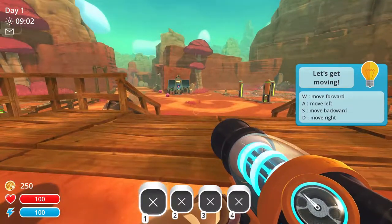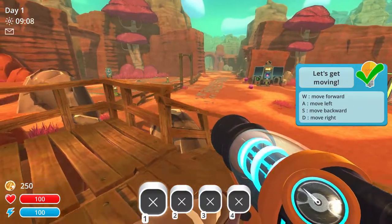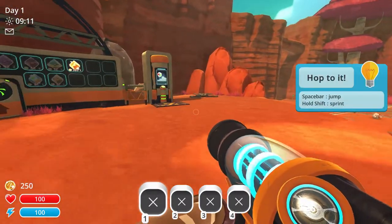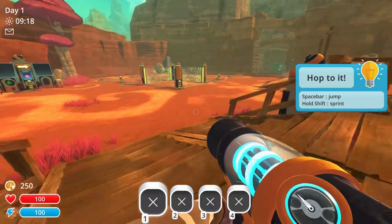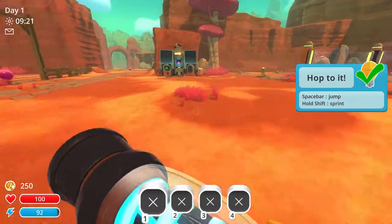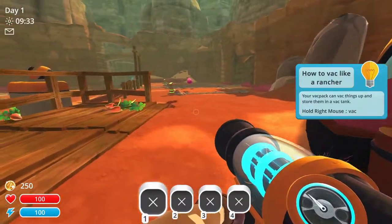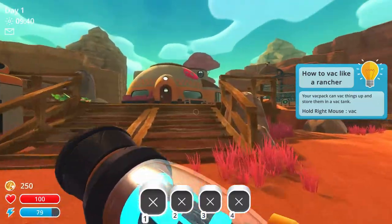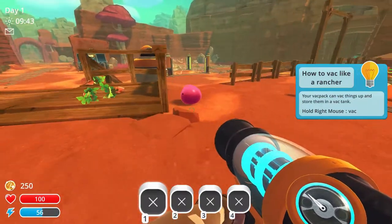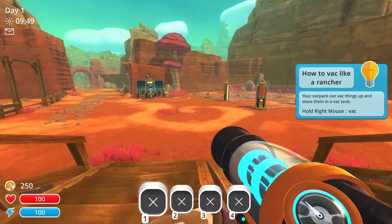Hopefully I said the name right. Let's get moving. I know the basic controls — spacebar to jump, hold shift to sprint, all that good stuff. It doesn't seem that smooth right now — hold on one second. Alright, feels a lot smoother now. I had set everything to very high — things are much better. The sprint is a toggle; I'm not sure what I feel about that but it's okay.